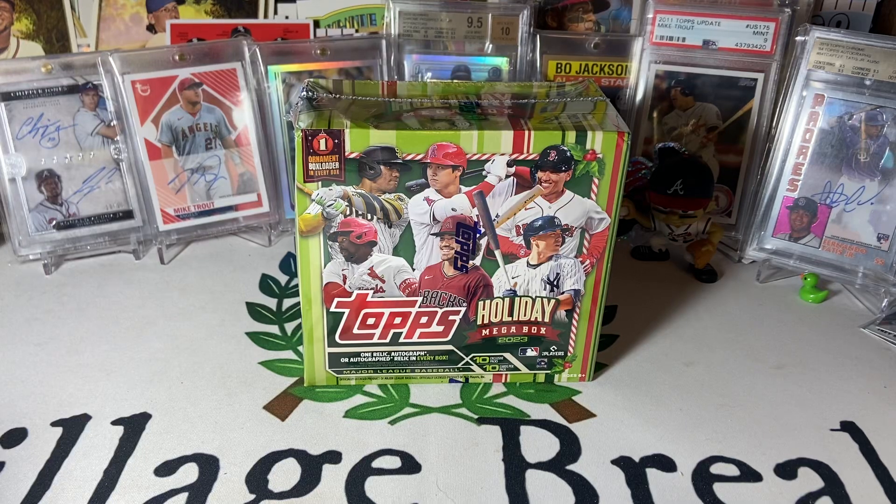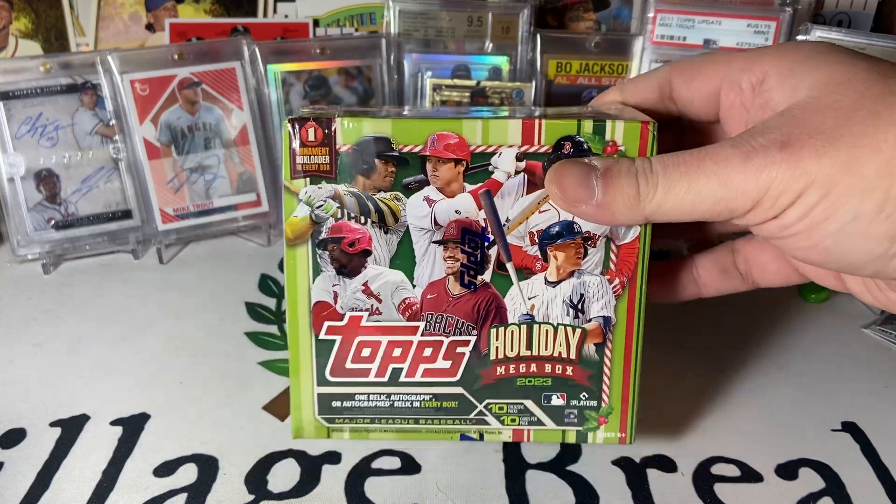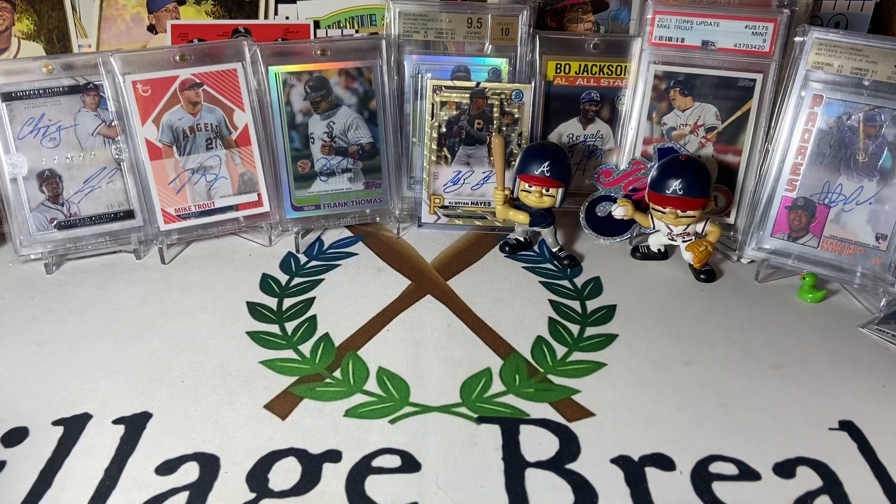Hey folks, Coach here with Village Breaks. Happy holidays. Walmart delivered me a couple of megas and of course they delivered them in a plastic envelope, so the box is nice and crushed — because why would we put sports cards in a box when we can just put them in a flimsy envelope?